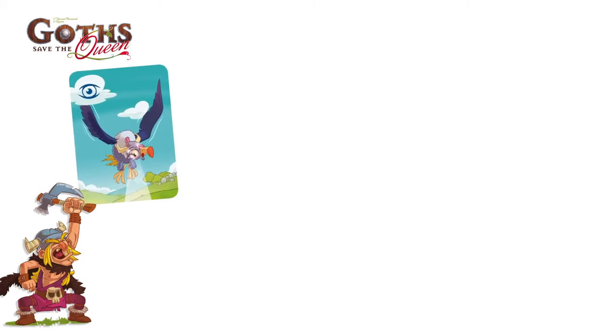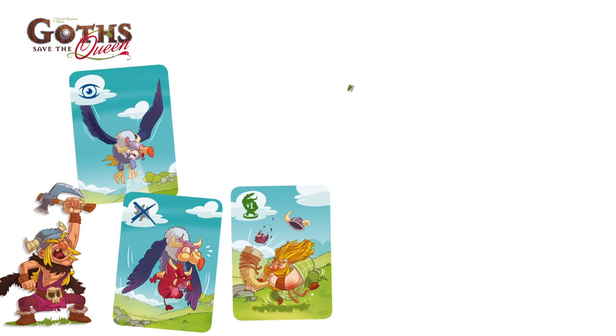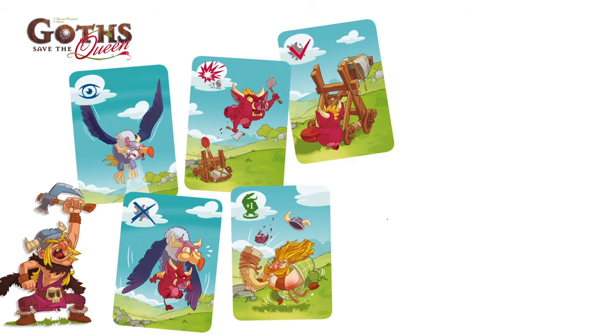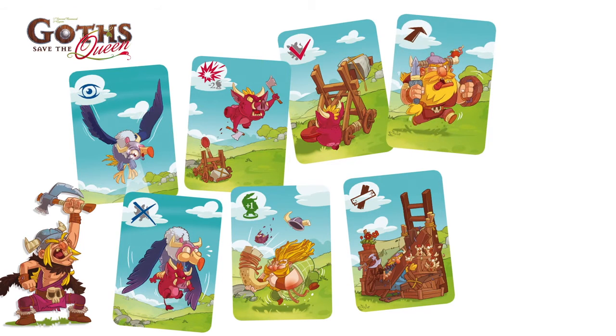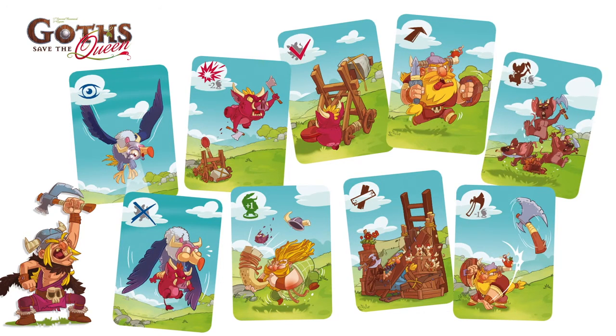The warchief can choose the action taken by the character: conduct reconnaissance, sabotage the enemy catapult, recruit reinforcements to his army, load the catapult, fire with the catapult, construct a barricade in his army's current location, advance his army one card toward the objective cards, throw an axe at the enemy card, or release rats in the enemy army.